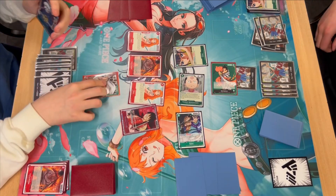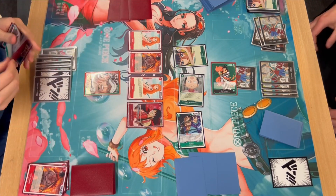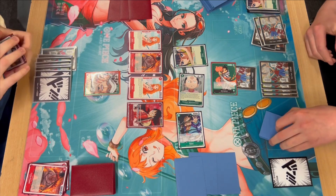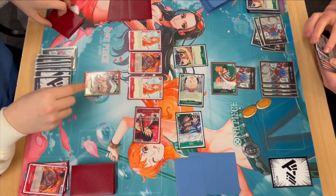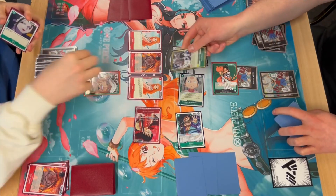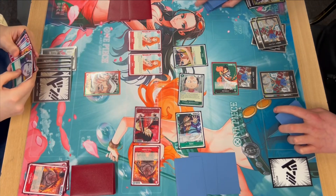Going into a green matchup I'm thinking 'please don't have two Punk Gibson.' The right play would be to swing with Luffy in case he does have Punk Gibson. I finally remember my own advice and do it — I swing with Luffy into Ryuzo. He taps two and plays the Punk Gibson, resting the Dadan, which he's very happy about.